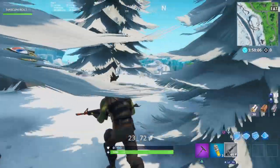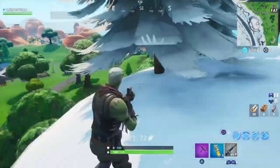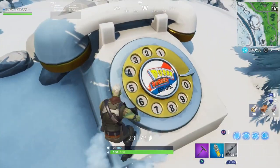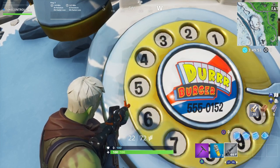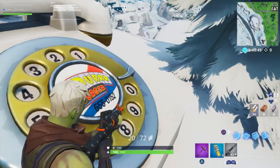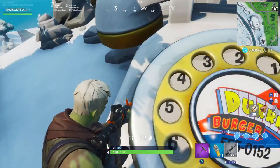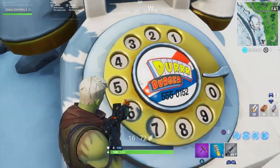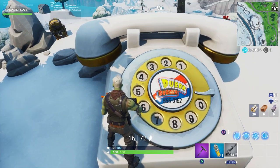The telephone for the Durr Burger challenge — dial the Durr Burger number on the big telephone west of Fatal Fields — is just here on the mountain, just opposite the pirate camp. You shoot at the numbers in the middle to dial. The number is 5-5-5-5-0-1-5-2. It's ringing!